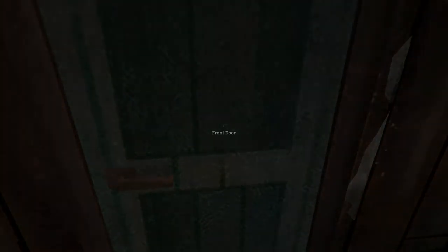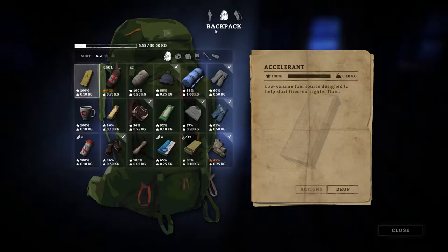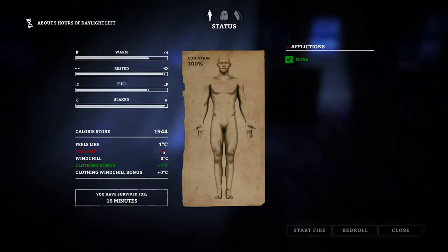Got to walk up the steps. Let's open the front door. Okay, so this is a camp office. Let's see how warm we are in the camp office. Air temperature is negative three, but our clothing provides a three degree bonus. There's no windchill since we're inside.